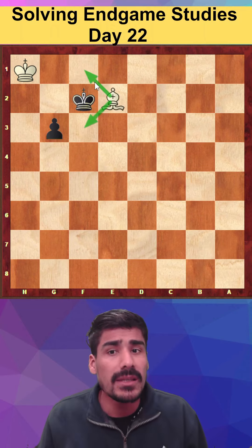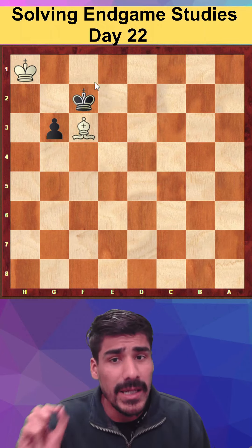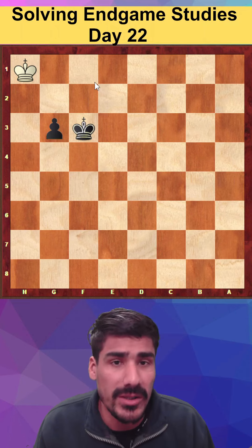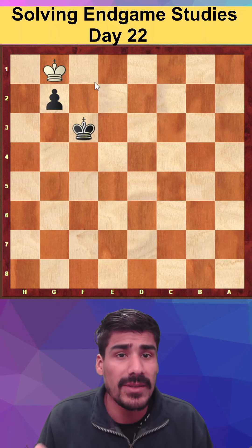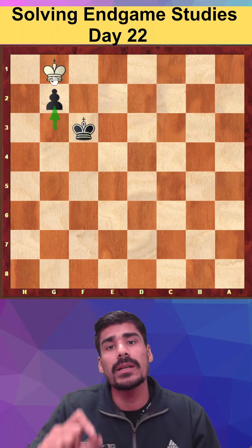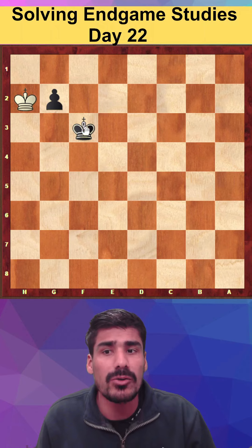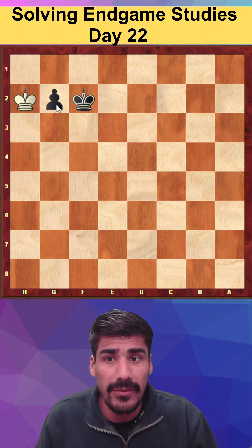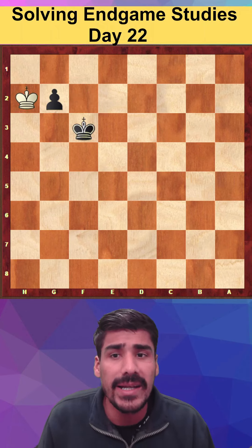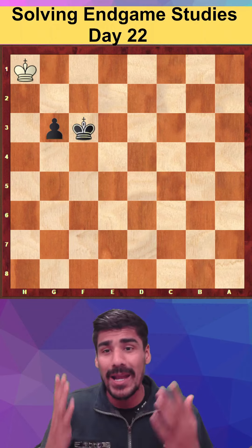Otherwise if you played bishop to f3, the pawn pushes and the game is lost. Because when the pawn reaches the seventh rank without check, it always wins. Or if king goes h2, king to f2, and then the pawn queens — it's simple. So it's very important to know this pawn endgame.